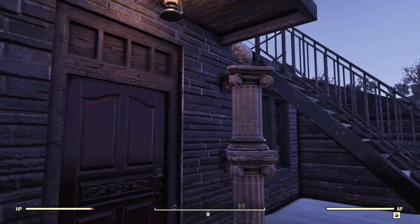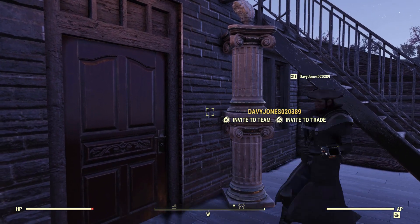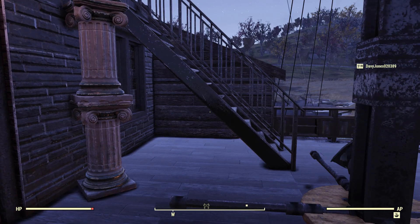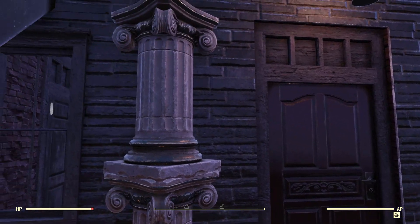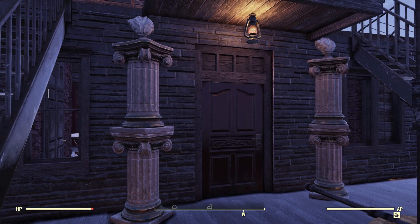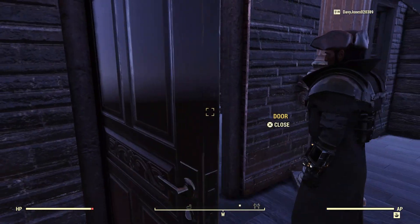On the original Black Pearl, these two pillars here have really ornate etchings, kind of designs cut into the wood itself. That's what I wanted to represent — these really ornate logs etched into it. Let's go ahead and open the door and go into the captain's quarters.